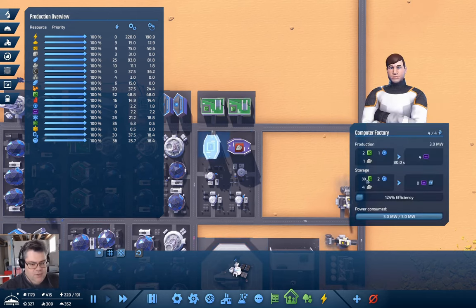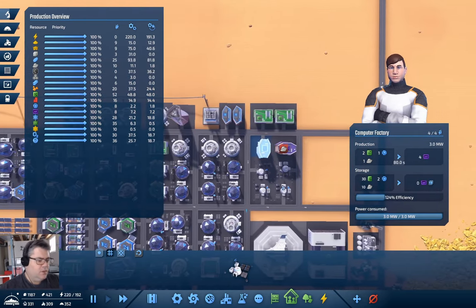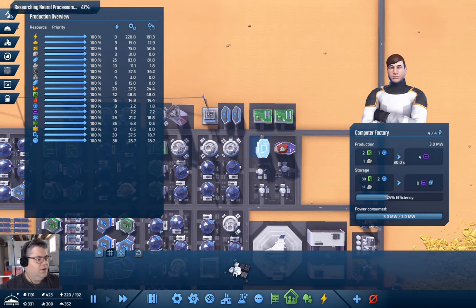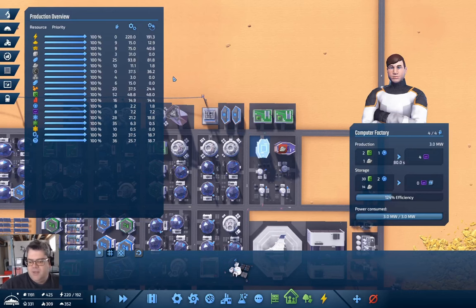Now we have the stuff we need: one aluminum, one microchip, and two electronics to four computers. That's a slow process — it's going to take a minute. We're researching neural processors. You know, I had thought I was going to move on to a different game next week, but I think I'm going to give this another episode, maybe two.